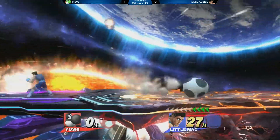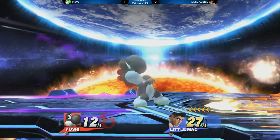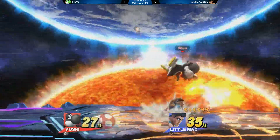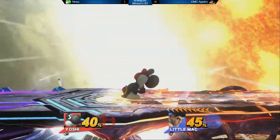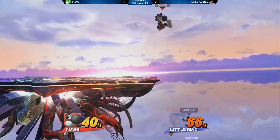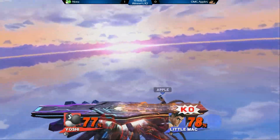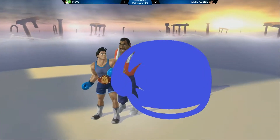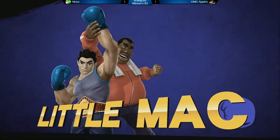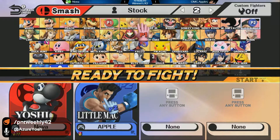Good up smash from Apple there. Alright, forward tilt from Little Mac — that's frame four, it's a pretty good move. Jason is actually trying to do what Apple is trying to do, which is very smart, because Little Mac has very poor options in the air compared to Yoshi. Exploiting that and getting as much off of it — good grab. KO Punch — there you go, evening things up. Seeing a lot of really good KO Punches from Preston today. Very nice punish. I'm a little bit shook even though I'm not playing. That was really good.